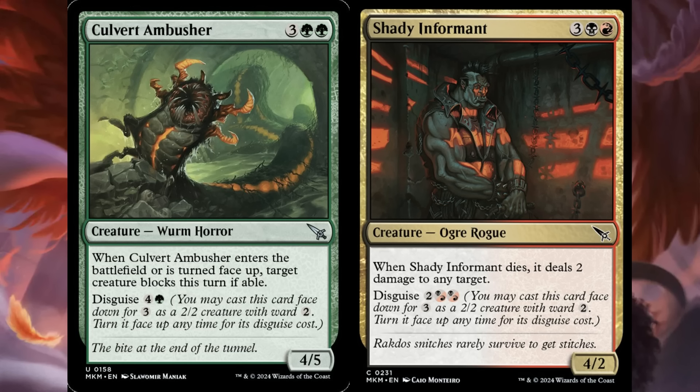Shady Informant is 5 mana — 3, a black, and a red — for a 4/2 Ogre Rogue. When it dies, it deals 2 damage to any target. You can disguise it for 2 and 2 red-black hybrids. A total of 7 mana to get it cloaked and then flipped up is way too much, but it can do some cool stuff in Limited. It's going to be hard to run into combat with it, but you're probably going to trade with whatever blocks, and you might even kill something small — maybe a face-down creature. Sometimes it's effectively a 2-for-1, but you've got to plug a lot of mana into it.